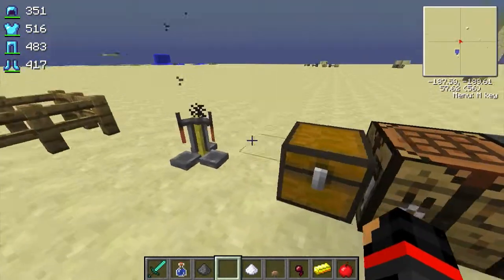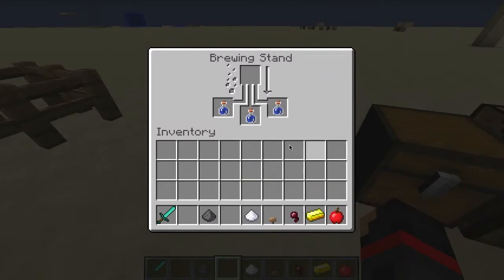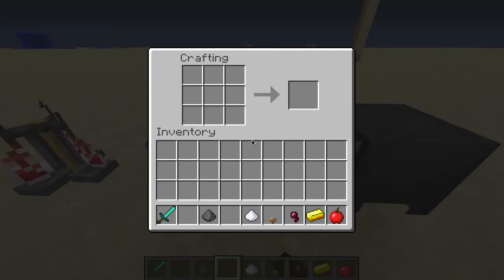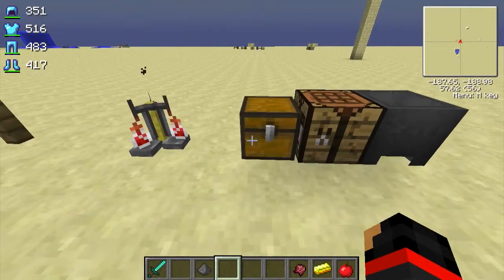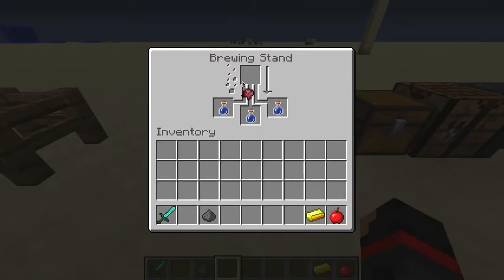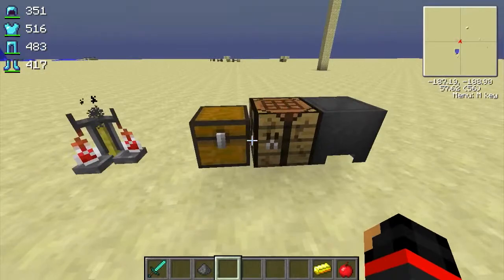Put your glass bottles into the brewing stand. While they're in there, go ahead and make your fermented spider eye, which is just a spider eye, a mushroom, and a piece of sugar. That's probably the easiest part of this. Wait until that's done brewing.